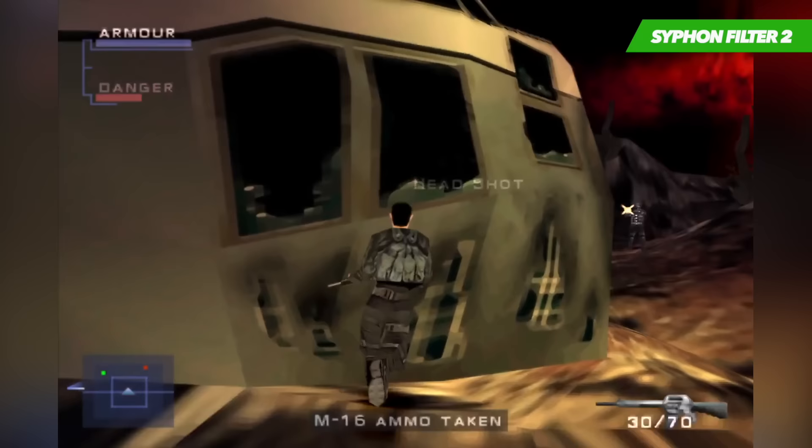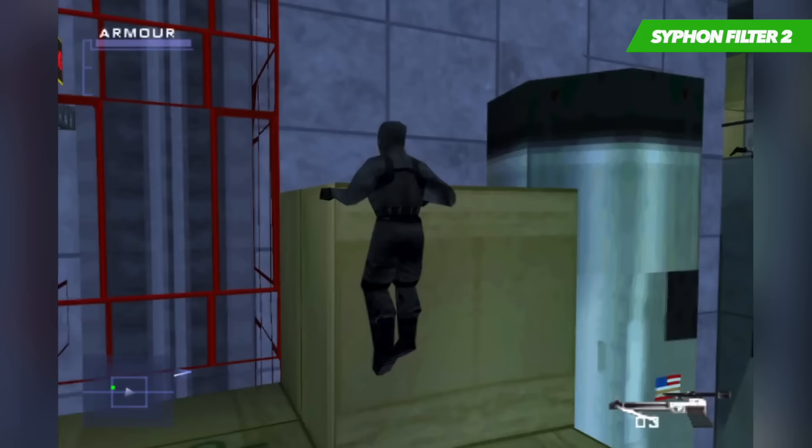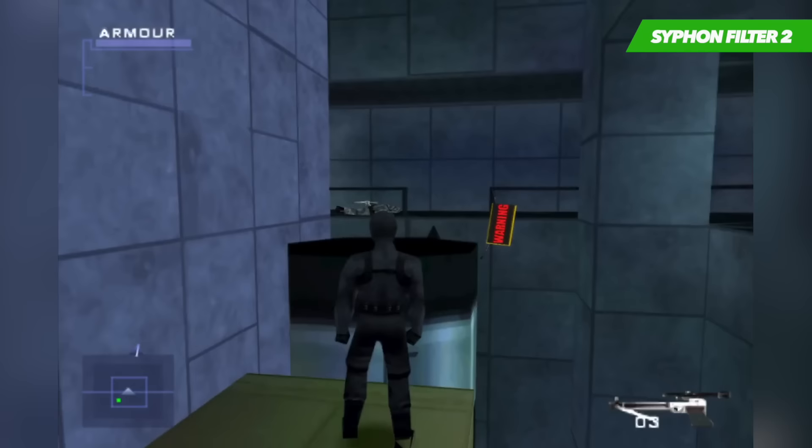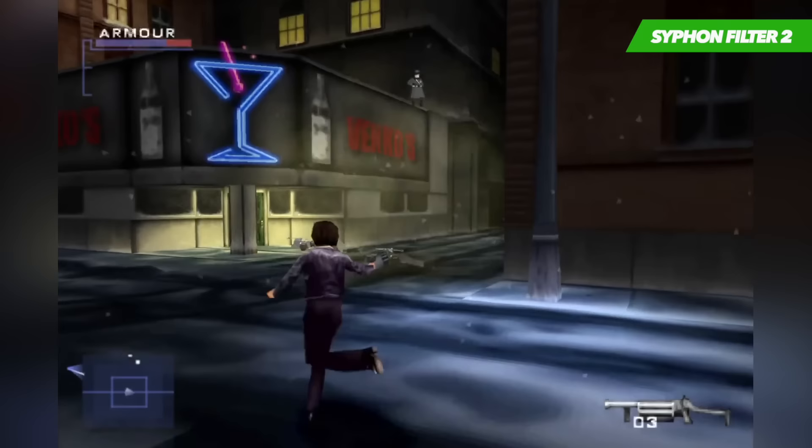Generally, the graphics of Siphon Filter 2 are pretty close to that of the original, with a few small improvements such as a higher resolution, resulting in everything appearing a lot sharper and clearer. The game just oozes detail without having too many weaknesses in its armour. Despite its good looks, the framerate is always slick and slowdown just doesn't come into the equation. Siphon Filter 2 is by far one of the best games on the PlayStation 1 — if you're fond of action shooters and never got round to playing it, it's never been a better time to jump in.